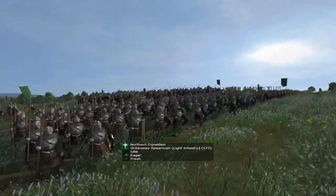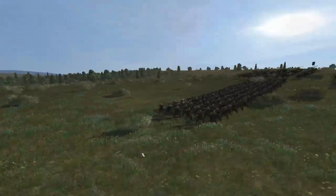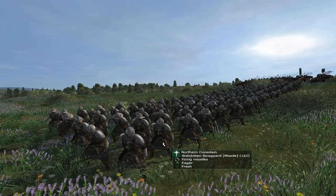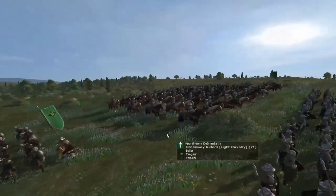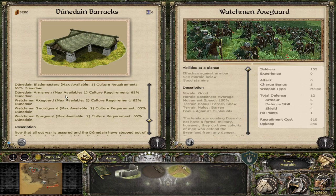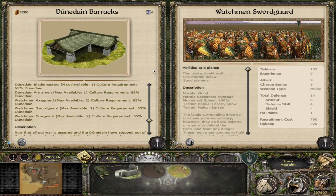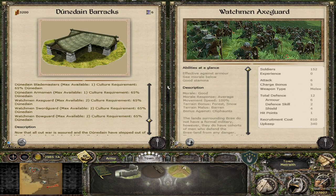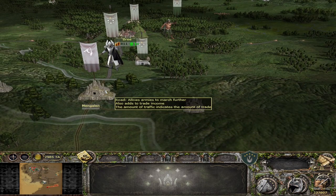As Arnor you also now get access to the Watchman units, which I believe are in the second tier barracks — Watchman Axe Guard, Sword Guard, and Bow Guard. So Bree and the Dunedain, if they form Arnor, kind of share these same units. The Watchman units do cost more than other equivalent units at this tier — for example, Dunedain Armsmen have 9 attack, 20 defense, 340 upkeep for a unit of 91, while a Watchman unit is 420 upkeep for 14. But it is more availability, more variety, and many people love the Watchman unit designs.